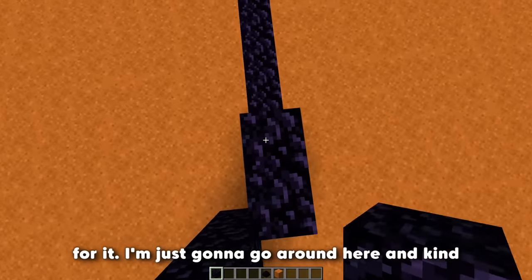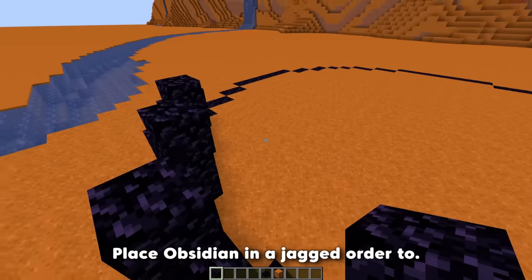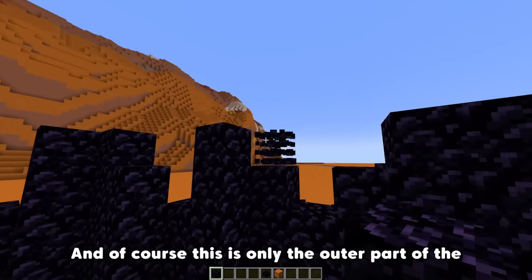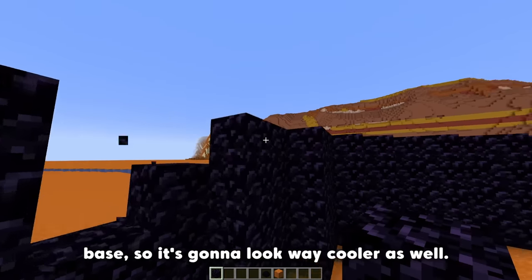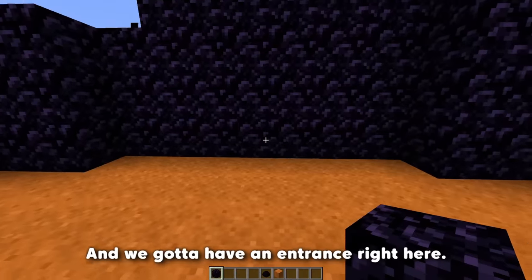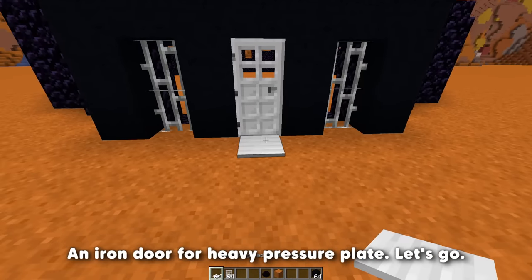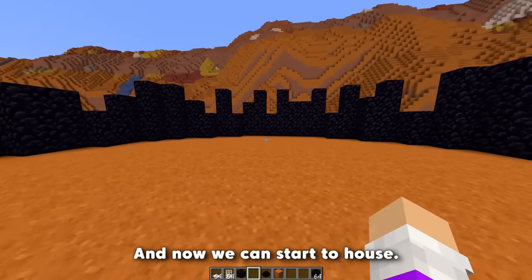I'm just going to go around here and place obsidian in a jagged order to create a cool-looking fence. But of course, this is only the outer part of the base, so it's going to look way cooler as well. We've got to have an entrance right here — an iron door with a heavy pressure plate. Let's go. And now we can start the house.